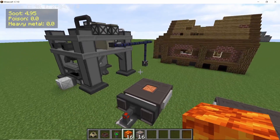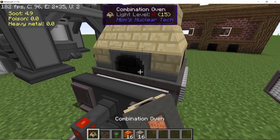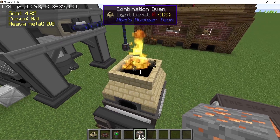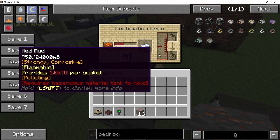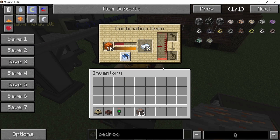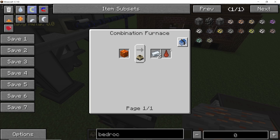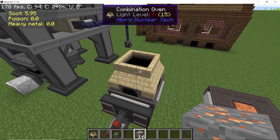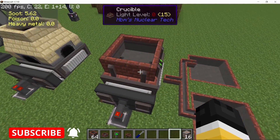Talking about bedrock ores — bauxite now has its bedrock ore variant and it is on the same level as iron, so it will serve as a great source for constantly producing aluminum. You can take bauxite and process it in a combination oven and it will give you two aluminum ingots along with red mud. For now this is the only processing recipe for bauxite available.